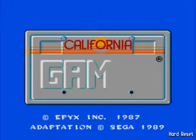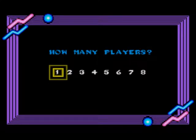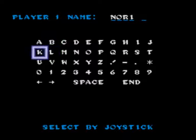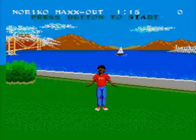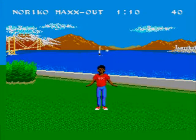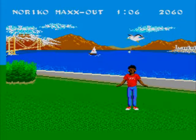I'll try another cheat now - Noriko, that's surfing. Remember they're O's and not noughts, you can get caught out with that. I'll do the footbag this time. It's quite easy to get the footbag high score - I'm quite good at this one. The best ones I'm good at are the footbag and the skateboarding - they're the easiest ones.